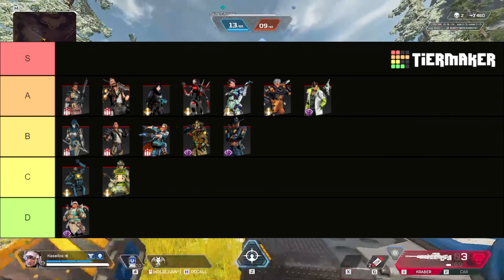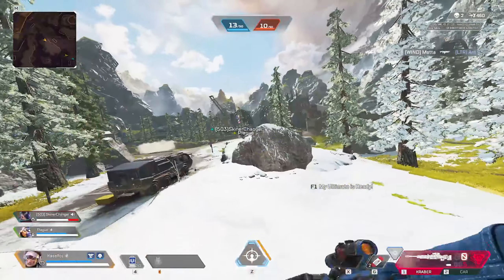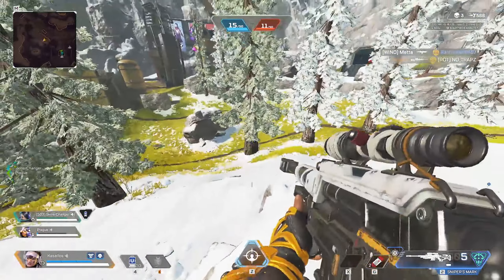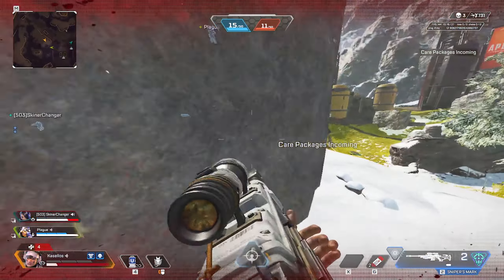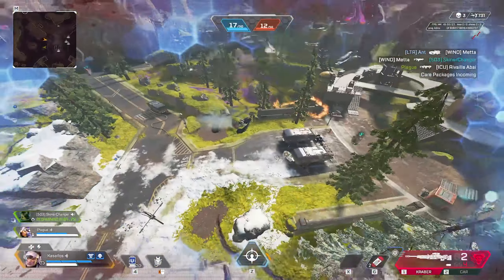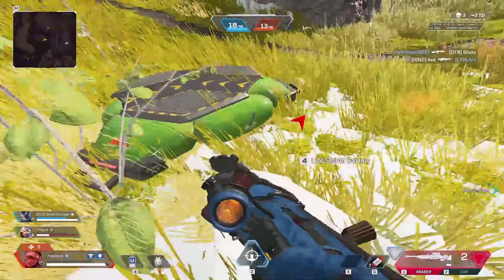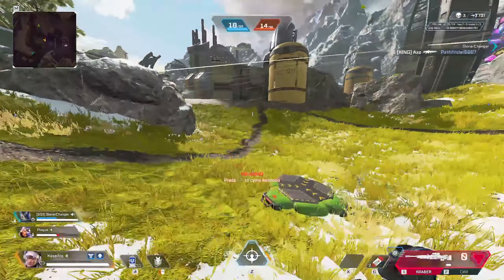Our last legend in the recon category is Vantage, and I gave her ult D tier — the first D of the video. I'm someone who actually really enjoys snipers, so when Vantage came out I tried to run her a lot, and I just really can't see any scenarios where the sniper makes any difference. If you want to run a sniper, why not just use a Sentinel or a Longbow? It does 50 damage on the first shot, then 100 on the second, implying both are body shots — but you could do the same with a Longbow and hit a body and a headshot for about 170. Vantage ult also has a laser on the gun so people know when you're looking at them. The sniper giving away your location just doesn't make sense considering how lackluster the ultimate is. There's no point using it up close, which is where the majority of fights in Apex take place, and it has almost no value in endgames. I think she has the worst ultimate in the game.